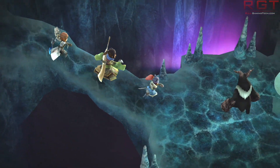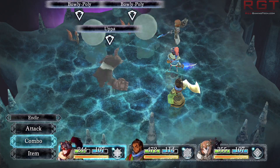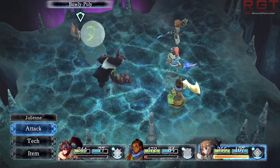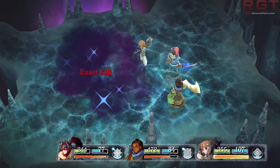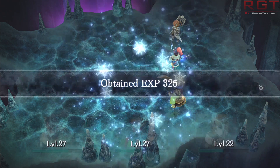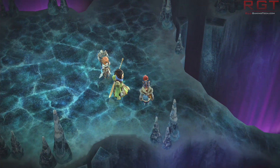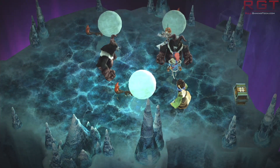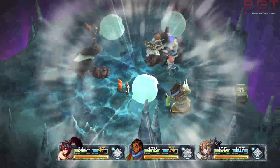The GTX 1050 Ti does feature four gigabytes of memory, because I think NVIDIA would get raked over coals at this point if they did not, even at a lower entry-level GPU. But it does so with just GDDR5 RAM operating at just 1752 megahertz, and it combines this with a pretty paltry 128-bit memory bus. I can't criticize it too much because it's exactly the same memory bus width a lot of GPUs at this range have to go with, including the RX 460, but obviously this does really squeeze down the memory bandwidth to just 112 gigabytes per second.